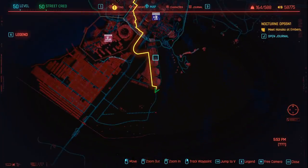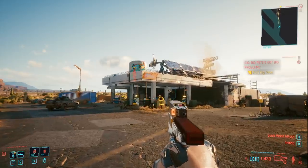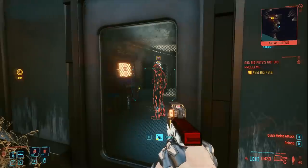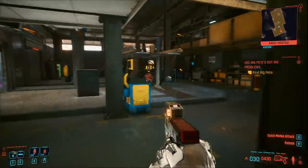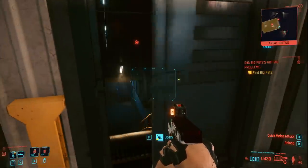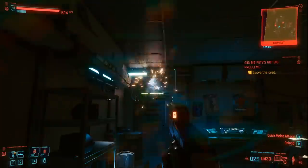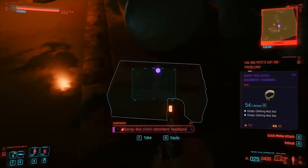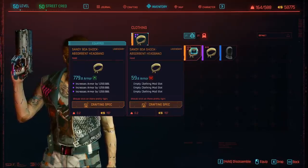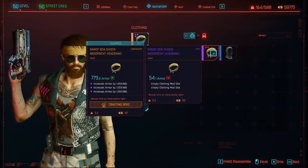You can also find and craft the sandy boa shock-absorbent headband — this is a three-slot legendary crafted item and it looks very Nomad. To get the crafting recipe you must go to a specific location: the very south of the map at the bottom of the big silos, where you'll find a small petrol station. Even though it's a hostile area, you can just walk in without triggering the AI. Come under the stairs — there's a secret entrance. In this container you should find the sandy boa shock-absorbent headband crafting recipe. If you already got it elsewhere, the item itself will spawn here instead. Once crafted, it will have three legendary slots for clothing mods. The epic version has two mod slots.